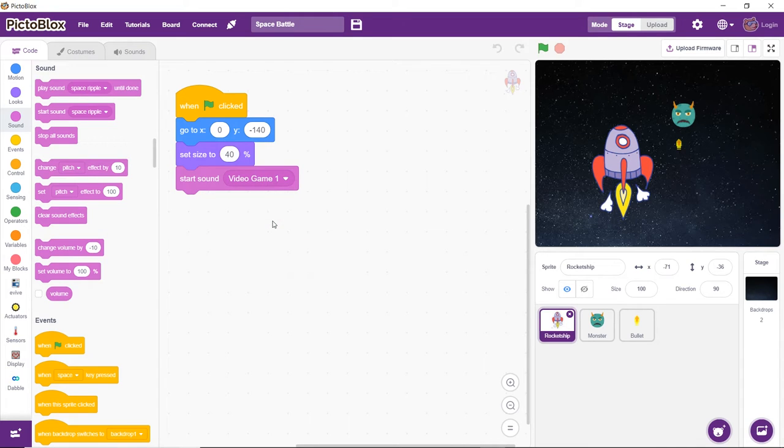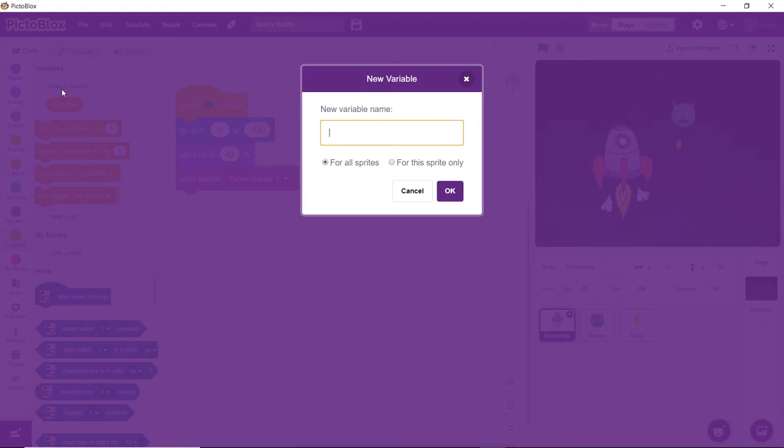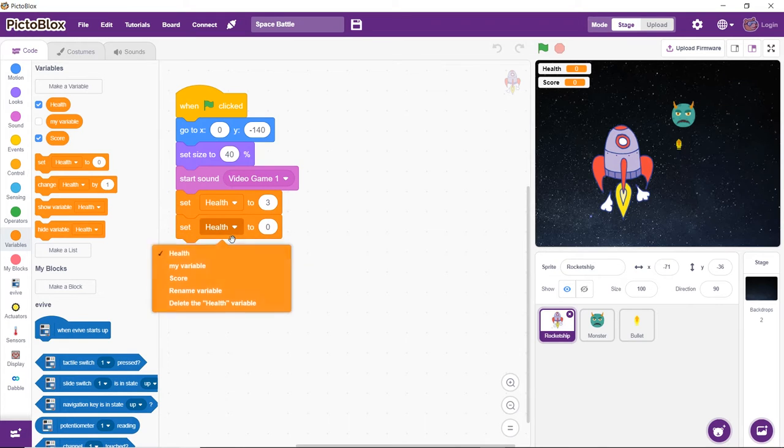Now we need to create two variables: one to monitor the health of our rocket ship and the other to keep track of how many enemies we have killed. Go to the variables palette and create the variables health and score. Set the initial value of health to 3 and score to 0 using the set variable to block from the variables palette.